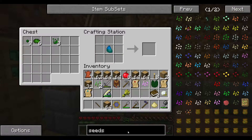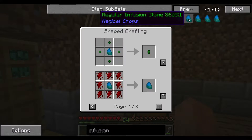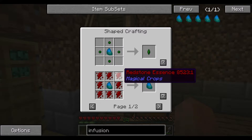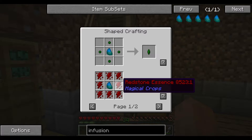Let's go with infusing. There we go. So with a regular one, I make the regular essence. I can make redstone.